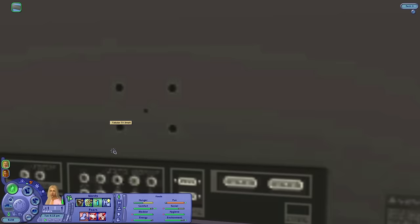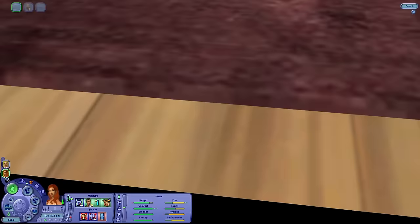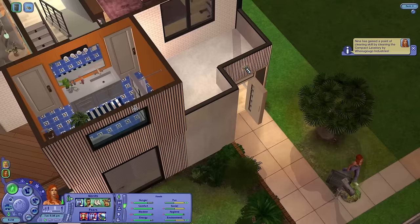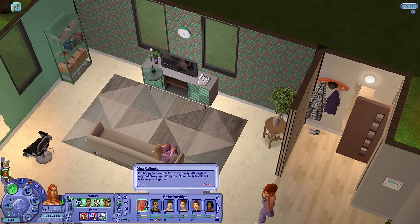I'm bored of the default maternity clothes, so I want to find something else for her. Nina gained a cleaning skill — of course! There's always something to clean in this house. She's also having fun because she's a neat sim and enjoys it. She wants to go on a date — let's do that for her. Come call a sim. She's furious at her sister though — what happened?